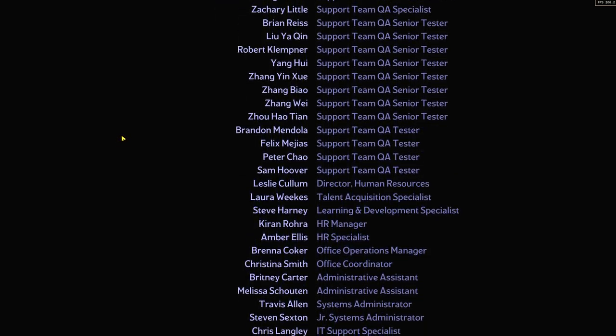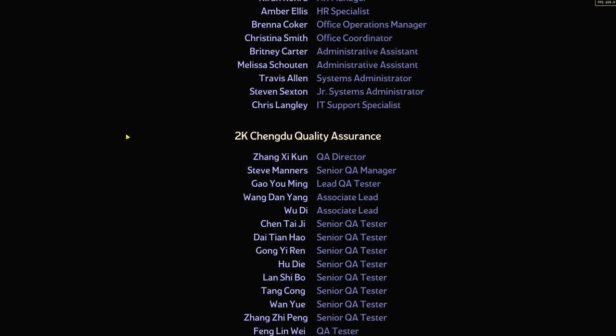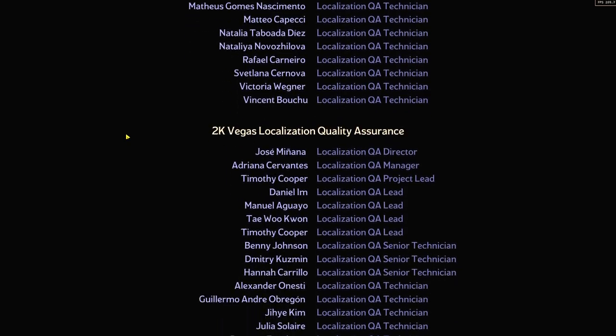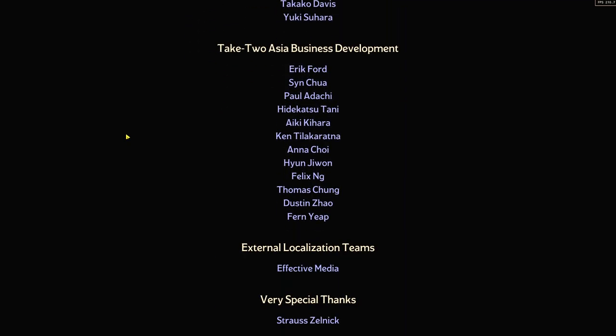Well, it turns out you can actually fast-forward these things. If you play on PC, on your keyboard, press the down arrow key and you can fast-forward. Believe me, we went through about 20 minutes of these credits before we realized we could finally do that.